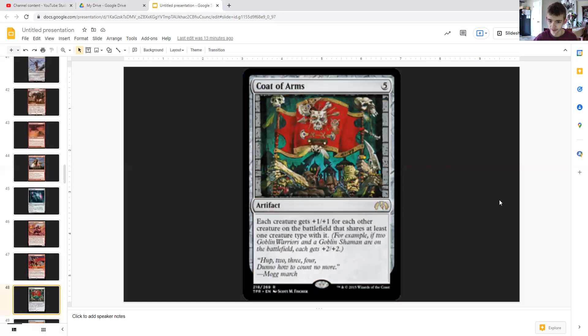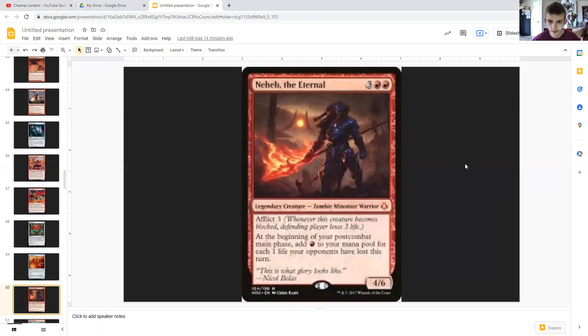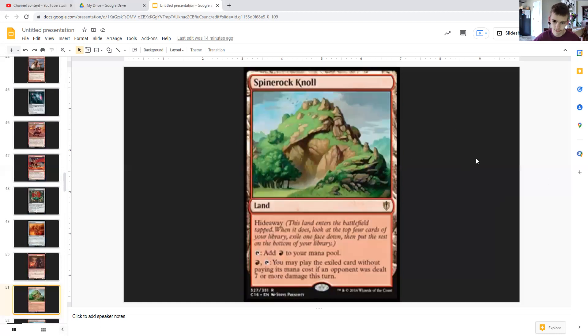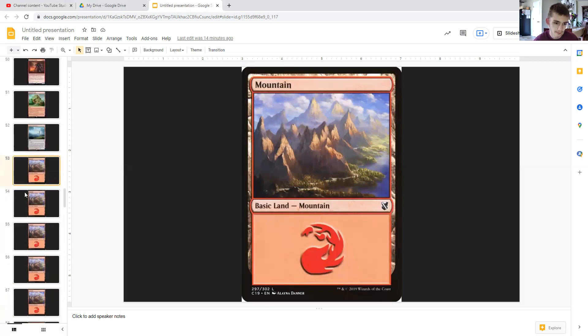Code of Arms buffs everyone — a lot. Sign in Blood gives all of our guys first strike since they'll all be red, and also serves as a mana sink. Neheb the Eternal keeps us in red by dealing damage and generating mana. Spinerock Knoll and Isolated Watchtower round out the utility lands, and then from there it's just basic Mountains — 48 to be exact.